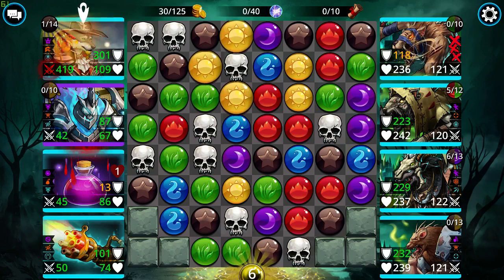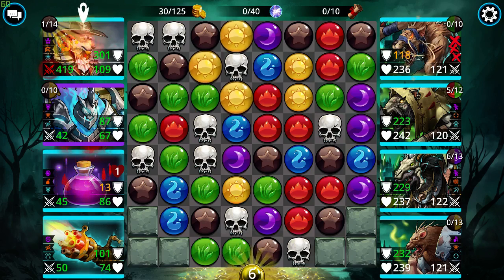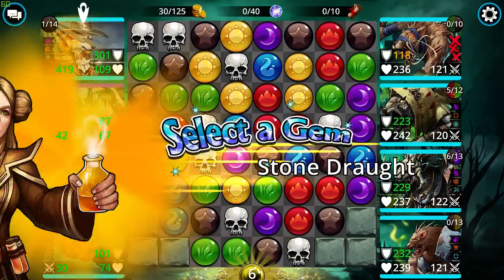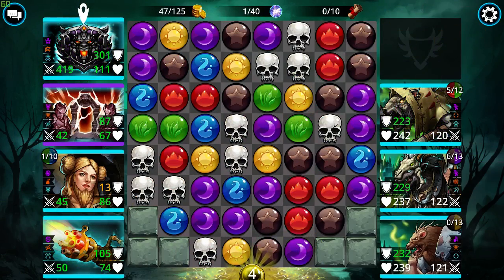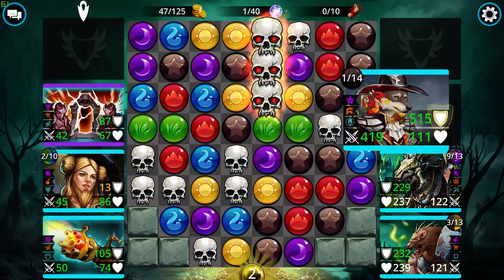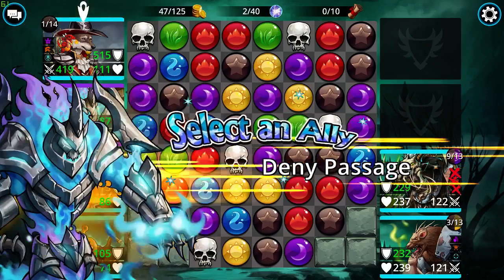I don't have any skull matches or brown either — this is unfortunate. But we do have Apothecary up. Is there any way we can get a four match? We can do green or red, but there's no four matches. Let's do green. Lots of brown there. We do have a skull — kapowie. One-shotted you, buddy. Cast the shield on myself again. One-shot that guy. Now let's increase my attack just to make sure.